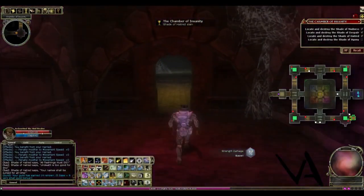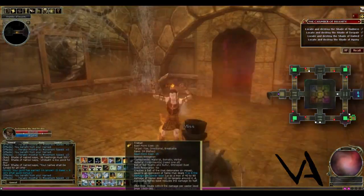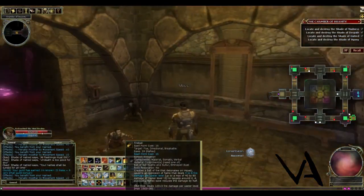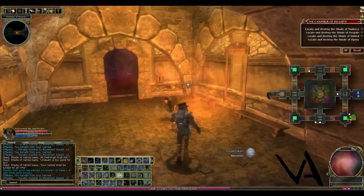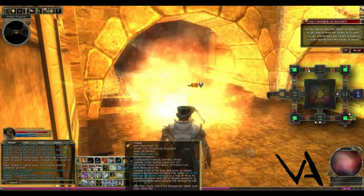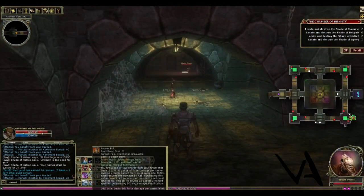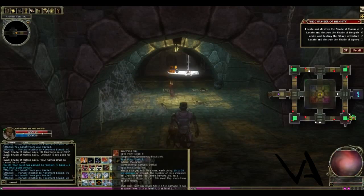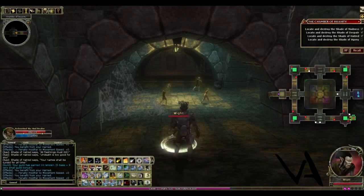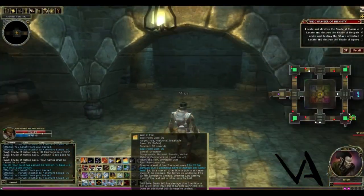Now we're going to move on down this hallway to the fourth corner of the dungeon where the Shade of Agony will appear, and kill everything in its path with lots of fire. I love using fire spells — they are just really fun and awesome to use. I'm going to use my Scorching Ray on him — just obliterated that guy. Let's put up some walls of flame and make them dance through fire.